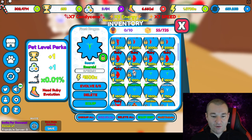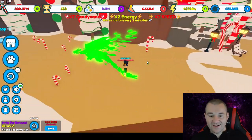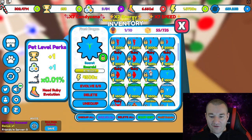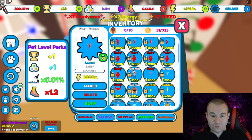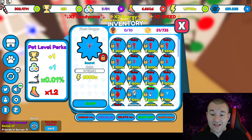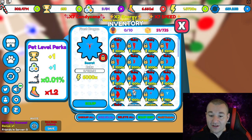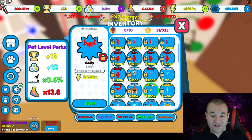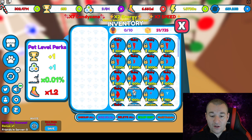Let me unequip all and equip one just to see what it looks like - it's like an emerald dragon, that's sick! But we have to keep evolving. There it is: 6000! We're locking that bad boy for sure. 6000 is twice as strong as the best godly sinister shard from the Halloween event. These are classified as secret level pets, and the frost gem is godly, so they'll probably level up higher than 400.